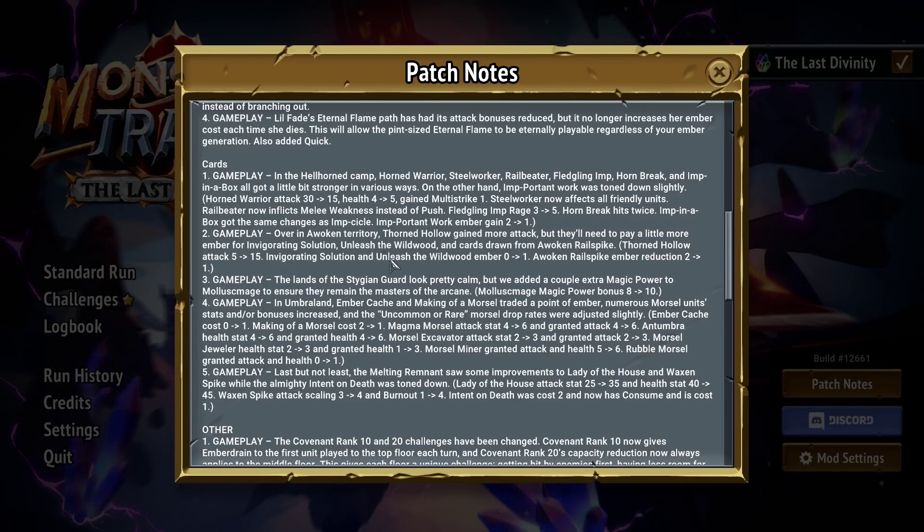Stygian: Mollusk Mage's magic power went from eight to ten. I really don't think you're gonna be picking Mollusk Mage in Stygian. Even at ten magic power, giving up one space on your trade plus one card draw for ten magic power just isn't worth it. The change they'd have to make for me to start picking Mollusk Mage is he'd have to give magic power to the entire trade — plant him top four and get the bonus everywhere. Otherwise he's just in the way.